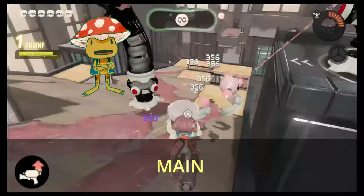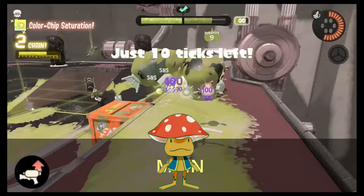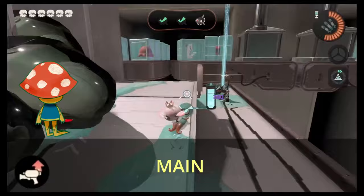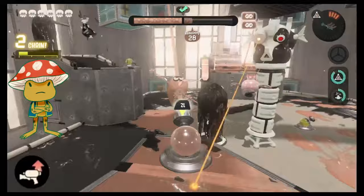Main damage includes shooting with the dualies, shooting with the brella, shooting with the splattershot, flicking with the roller, shooting with the charger, direct hits with the stringer but not the exploding arrows, horizontal and vertical ink slashes with the splatana but not the direct hits with the sword, attacking with the slosher, direct hits with the luna blaster but not the splash damage, attacking with the octobrush, and shooting the splatling. For purposes of this video, assume anything said about the splattershot is also true for the octoshot — there are no differences between the weapons' main parameters.